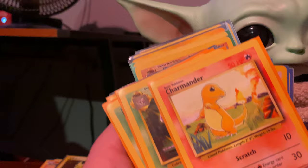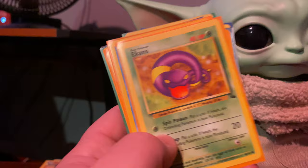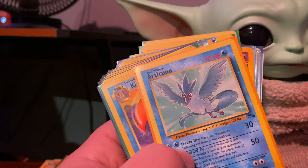Metapod from Base Set, Charmeleon from Base Set, Charmander from Base Set — they're all unlimited for the Base Sets. Arbok from Fossil, Ekans from Fossil, Shellder from Fossil, Omanyte from Fossil, Articuno from Fossil.